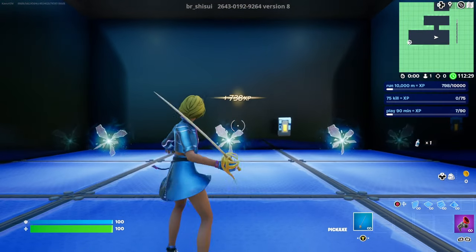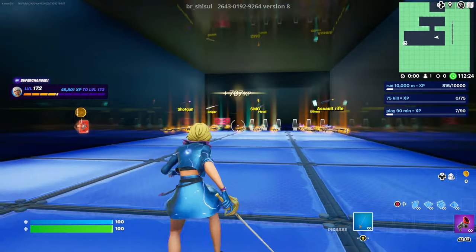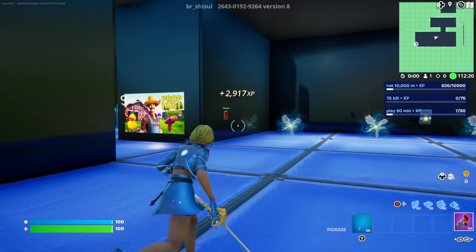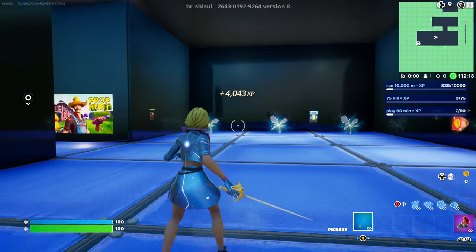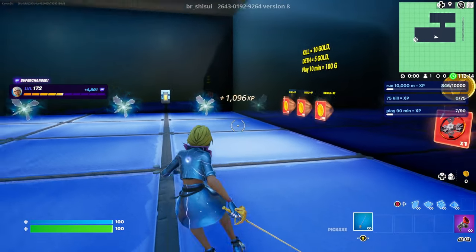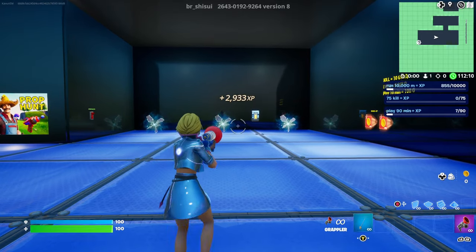Interact with that button and it teleports you back giving you the best XP boost yet from this glitch — better than the first two. Every single second you're getting about 700 XP per second, which is honestly pretty insane. Now on to the next glitch without wasting any time.